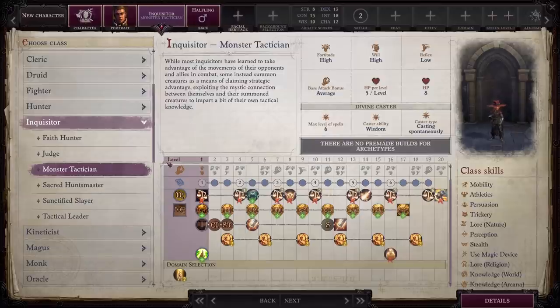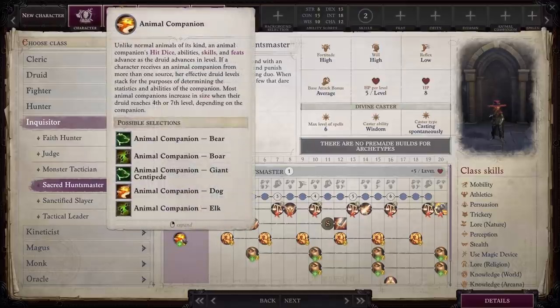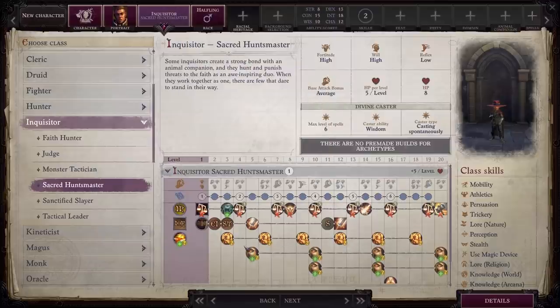Runner up — one that I know is a favorite for a lot of people — is Sacred Huntsmaster. I'll be honest, I'm not as high on this class as it seems like a lot of other people are. It is nice to have access to the teamwork feats, favorite enemy feats, and an animal companion. It's definitely strong. But I feel like the spell list for Inquisitor just doesn't seem useful to me compared to the other classes you'll probably have on your team, so the Sacred Huntsmaster doesn't appeal to me as much. But it's got very strong mechanics for anybody interested in this mix of abilities.